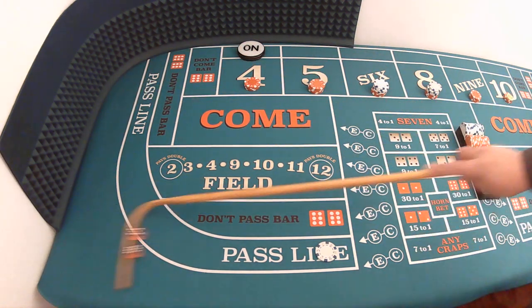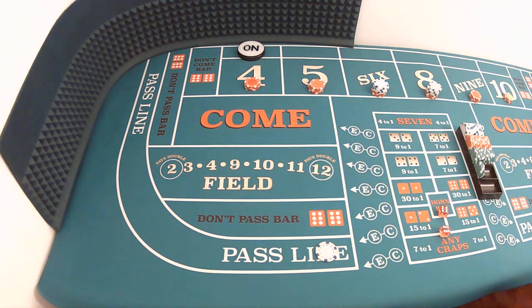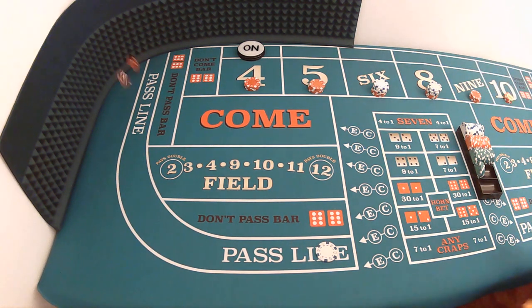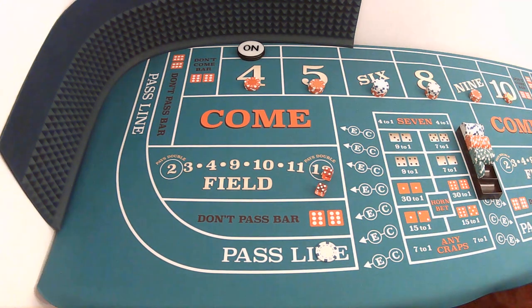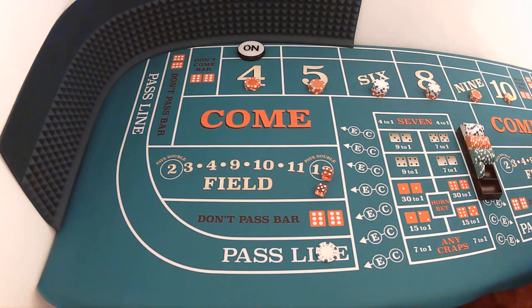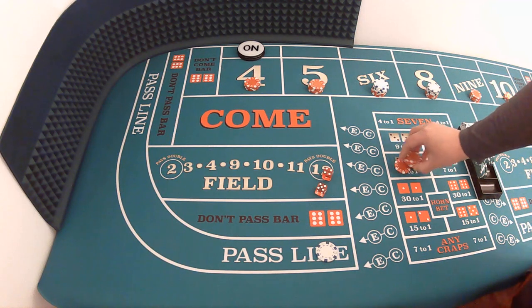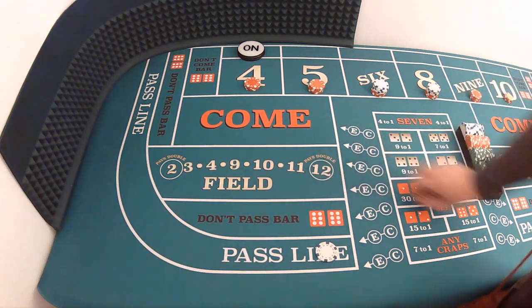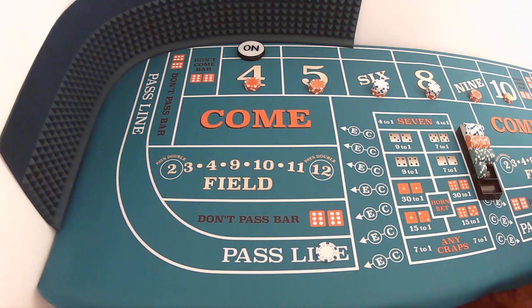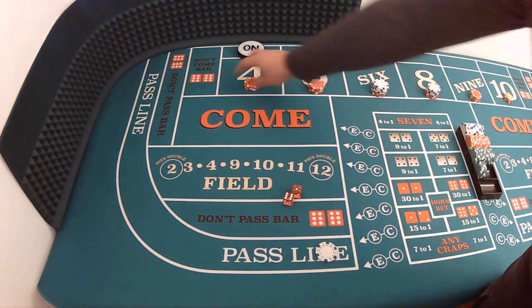Six-five, eleven. Craps twelve, six-six boxcars — we're seeing those horn numbers starting to congregate. Five-four, nine — we pressed last time so we'll collect this time. That's a twenty-five dollar nine paying thirty-five dollars. There's another color up. Now we're going to be pressing on the next one — but there's not going to be a next one. Six-one, seven — shooter out. That's the end of our half hour. Perfectly timed!